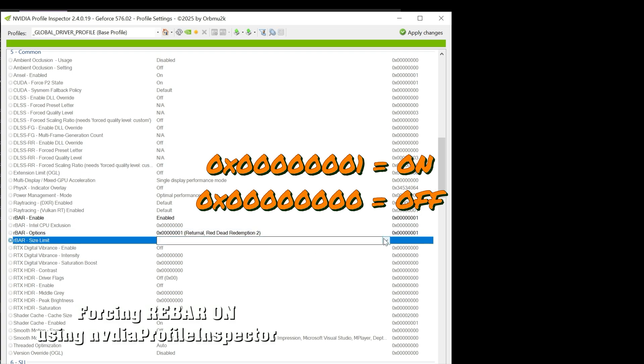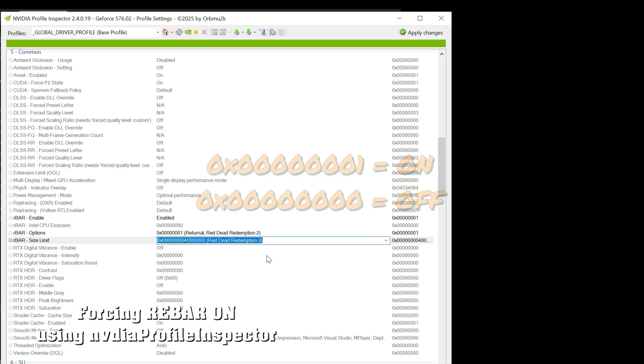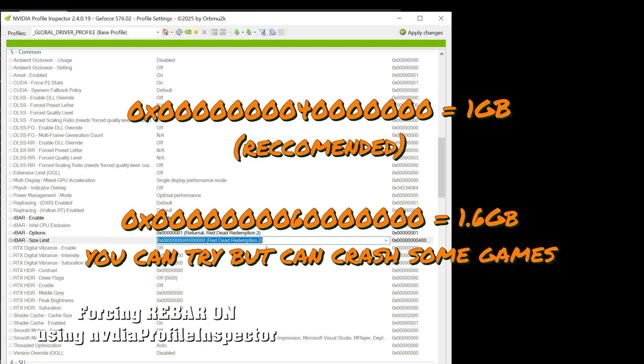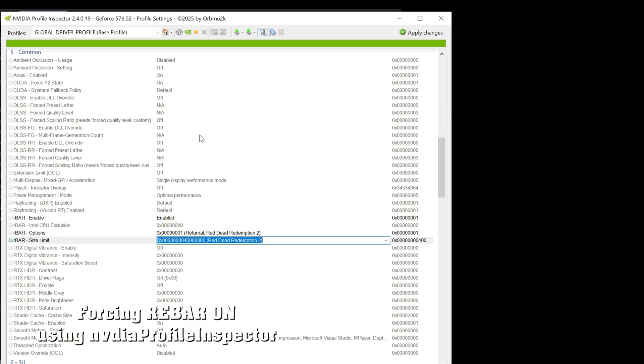The next one is rebar size limit. This is a hexadecimal number which basically takes it to one gigabyte — that's what the 0x000004 is. You can increase that number at your own risk, but 0x000004 is the preferred size for most video cards. After this, hit apply changes and then do a restart. You also need to go into your BIOS and make sure rebar is enabled there, because if it's not enabled in the BIOS, there's no point turning this on.